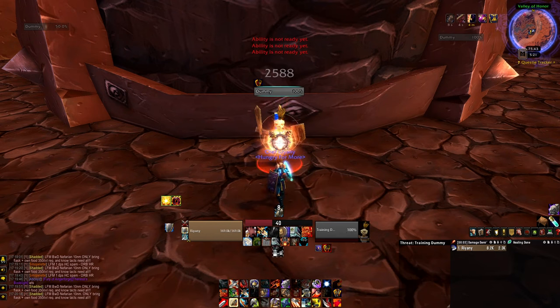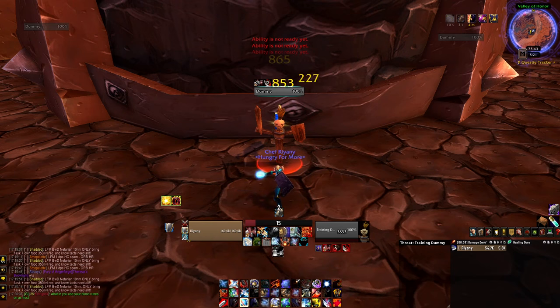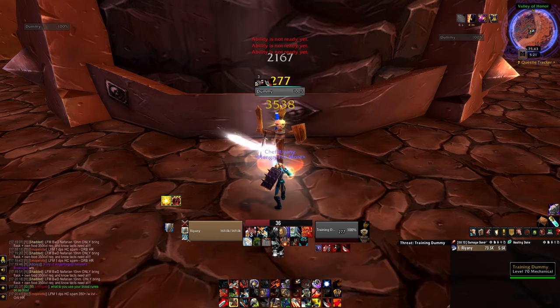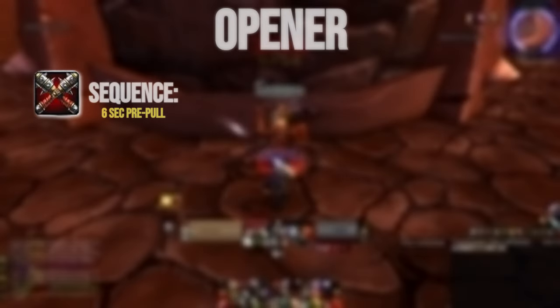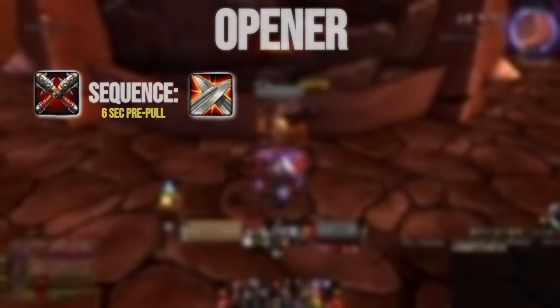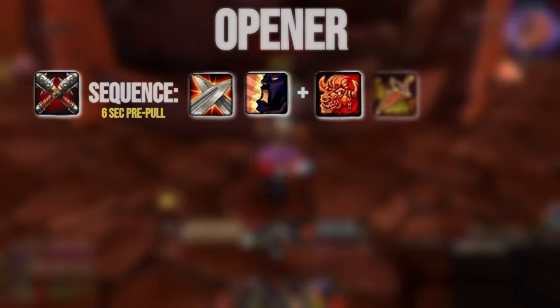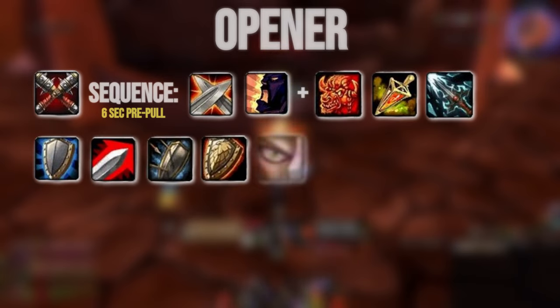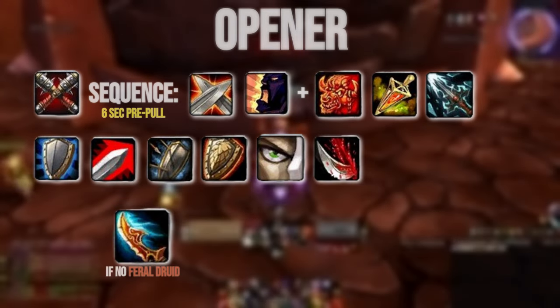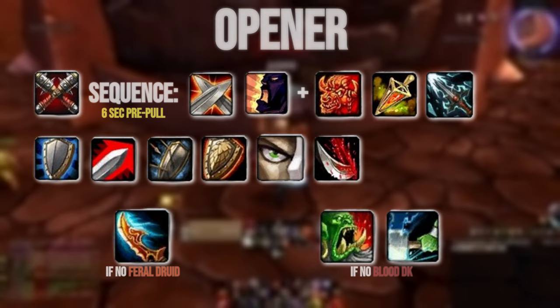The Protection Warrior has some of the most dynamic and rewarding rotations, with someone playing optimally providing far more value to the raid than someone who doesn't. Your most optimal opener starts in Battle Stance, then 6 seconds before the pull: use Retaliation unless you'll be AoE tanking, then Battle Shout and Berserker Rage to get to 25 Rage, Strength Potion, Shattering Throw, switch to Defensive Stance, then Charge. Then Shield Block, Shield Slam, Revenge if proc'd, Rend, then stack Sunder Armor to 3 if you don't have a Feral Druid on the target. Use Demo Shout and Thunderclap if you don't have a Blood DK on the target, then go into your normal rotation.